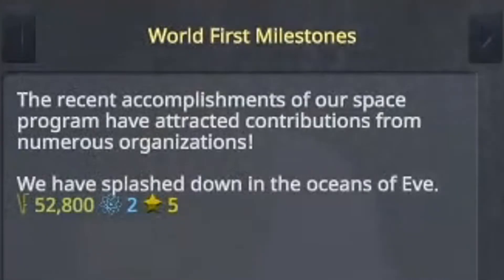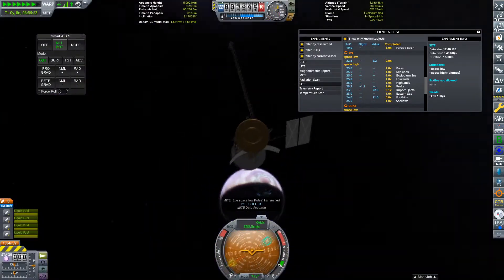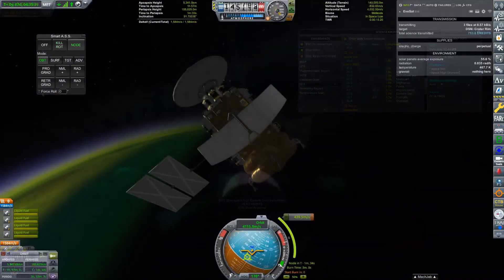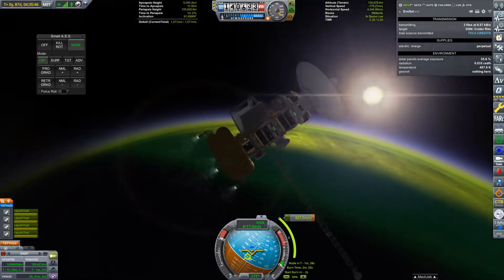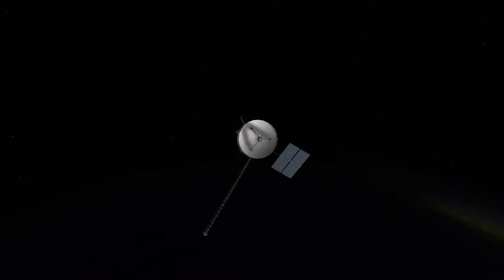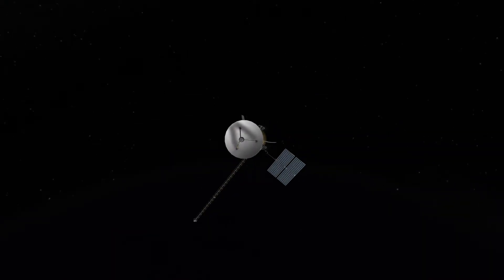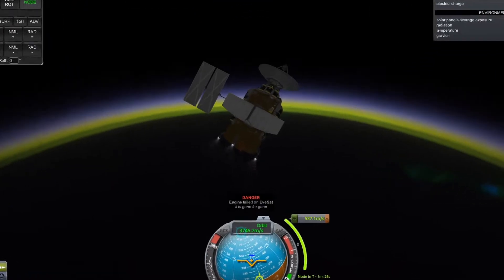Let's head back to EVE-SAT. It's going to take a little time to collect all the data from EVE's space high, but once we have, we can perform a few burns at periapsis to move ourselves into a low orbit. This new orbit will allow us to map EVE's surface and also collect more data from space low. You might think that the game might actually consider being nice to me after that EVE atmospheric entry incident, but Kerbalism had other ideas.